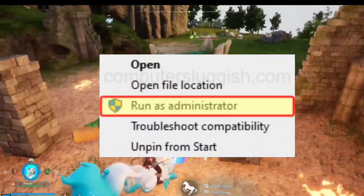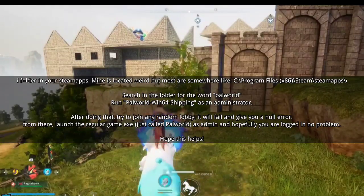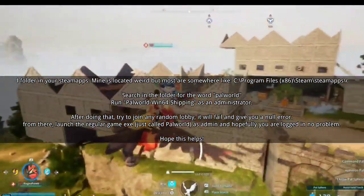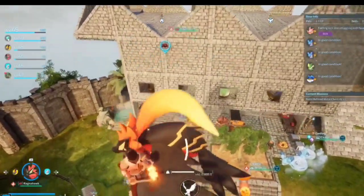Fix 2: Run PAL World as administrator. Navigate to the PAL World folder in your Steam apps and look for PAL World Win64 Shipping, then run it as an administrator. After a null error, launch the regular game EXE as an admin.